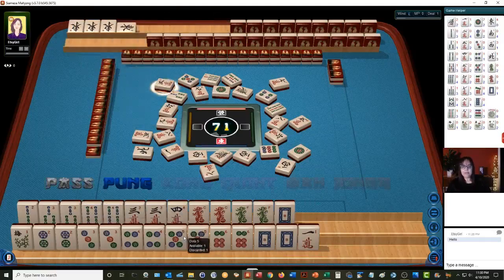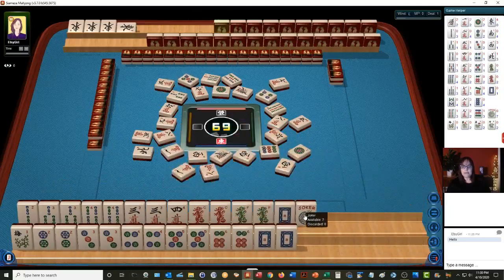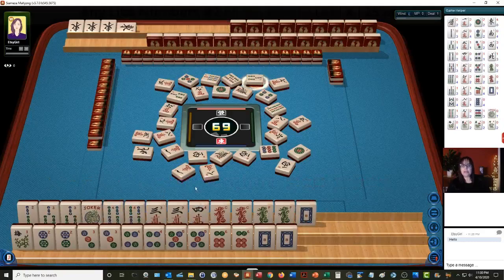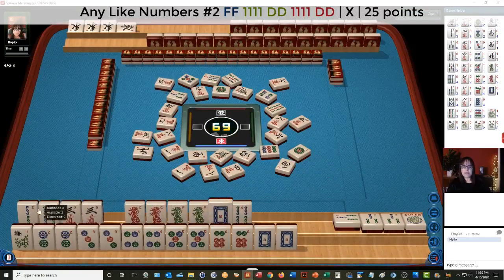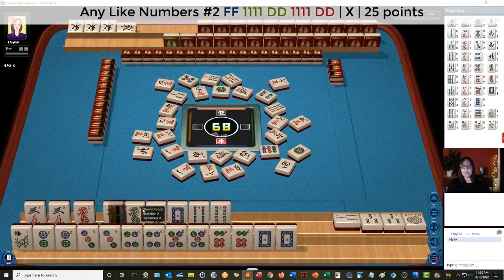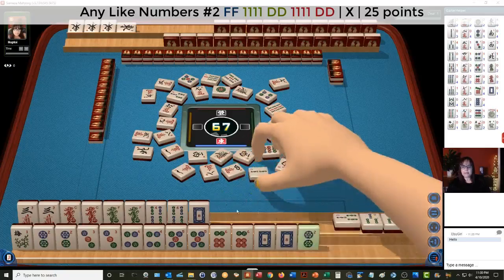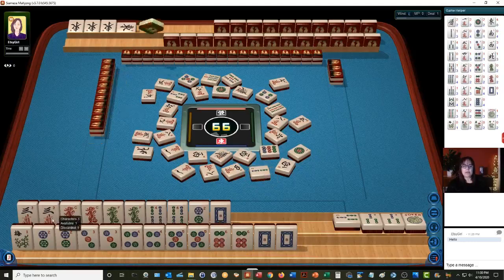There is a consecutive hand that would use the five dots, but I don't think so — I think we should stick with this pair hand. Now we have a joker up there, three bamboos. Let's kong and go for like numbers with threes. Like numbers with threes — we're going to need flowers, but this way we can use the dragons. We're going to need five, we're going to need flowers there. We're ready on our pair hand and we're going to need flowers for the like numbers with threes and dragons.